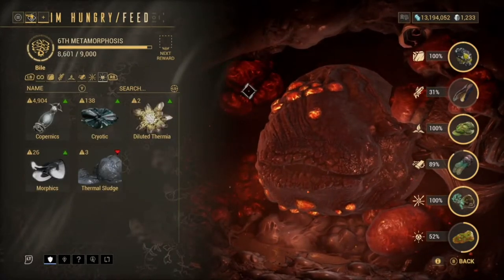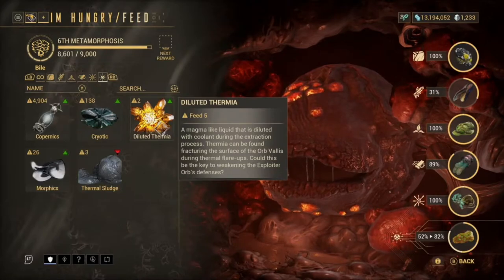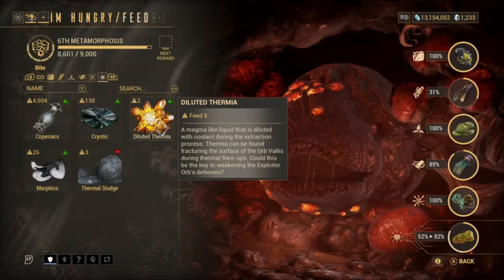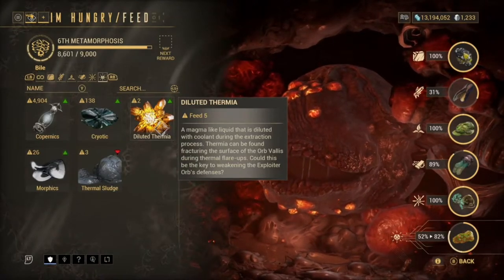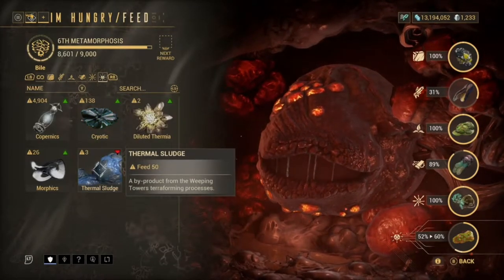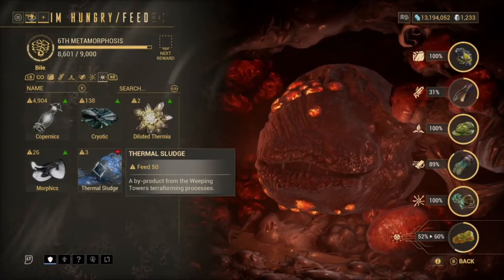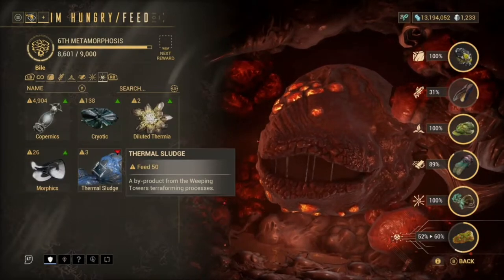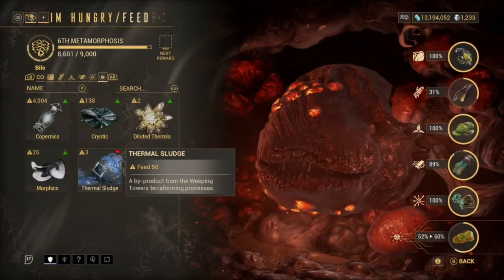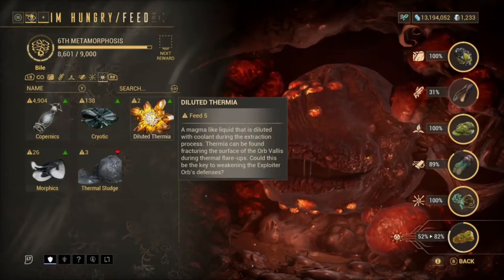Bile can be the hardest one to farm but can at the same time be kind of easy. If you see here these green arrows — the green arrow is what will give you the most. For example, the bottom right corner resource will jump from 52% to maybe 82% when I feed five of those, because they have all green arrows giving maximum output. But Thermal Sludge is only going to give me 8%, because I always use Thermal Sludge as it is really easy to farm.